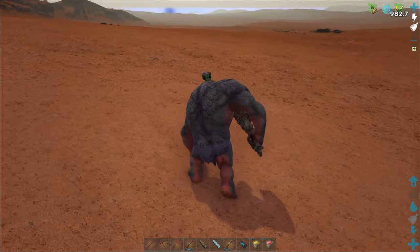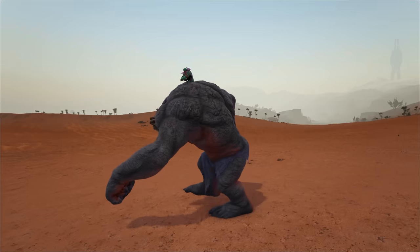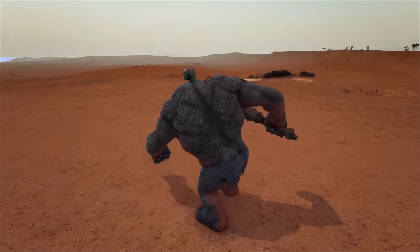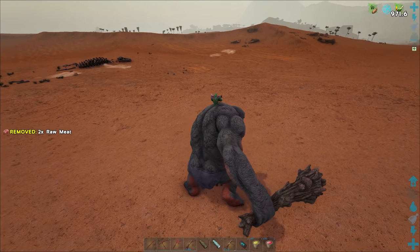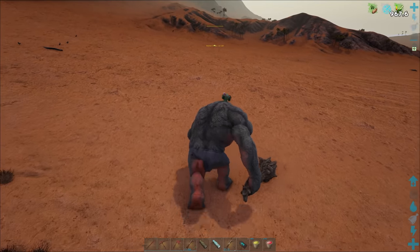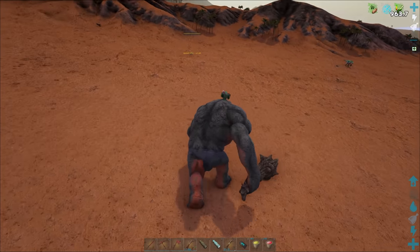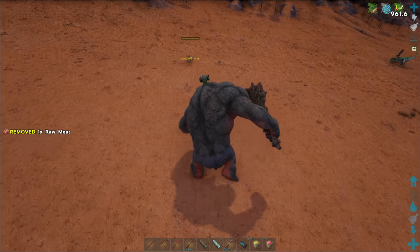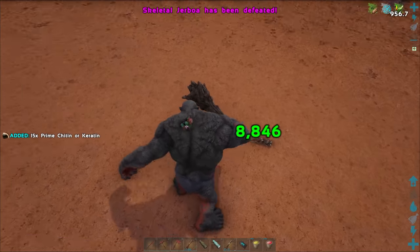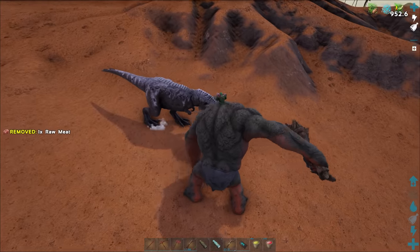Oh no, rain in the desert - come on! I hate it when it rains, it's all dark and dreary. Let me deal with my inventory for a sec. Let's just get this jerboa - yep, that's definitely a jerboa. Come here - one shot, boom! Home run!